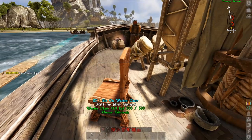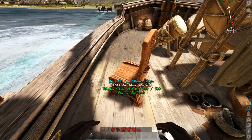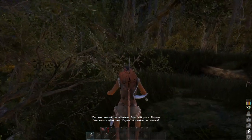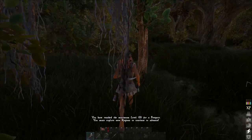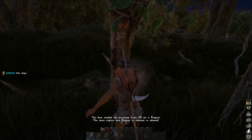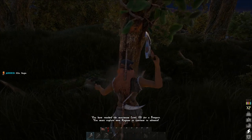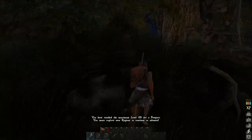Once you have the chair down, the next thing you need to do is find yourself some sap. In this video, I'm obtaining it from a tree. Sometimes there are bushes and red-looking stone formations that have liquid lava kind of flowing out of them — that is also sap. If you run up to something and hold H on your keyboard, it will tell you what you're looking at, and if it says sap, that is what you're looking for.